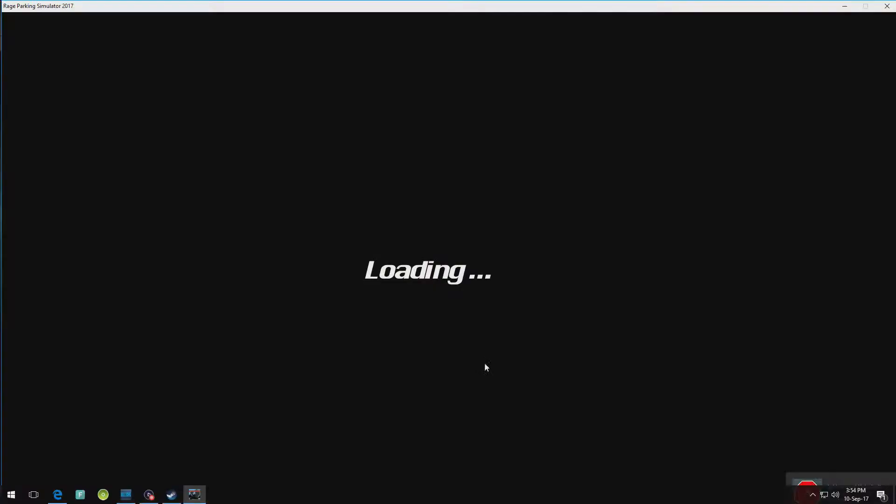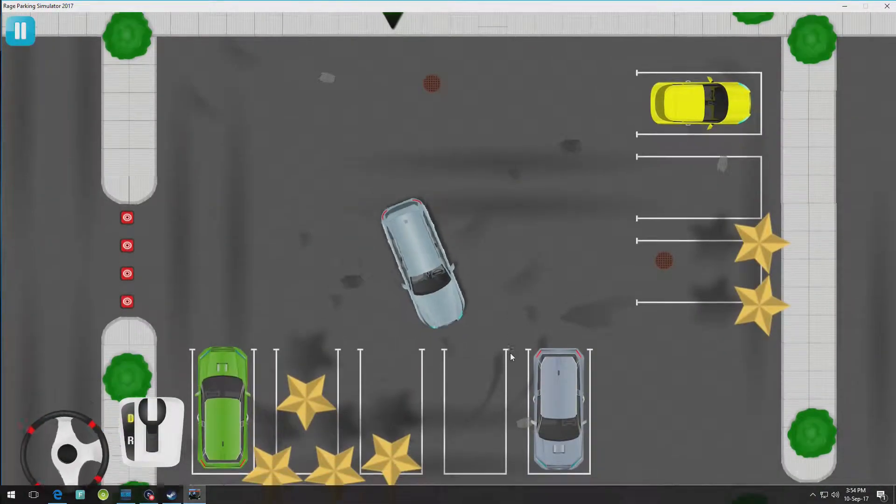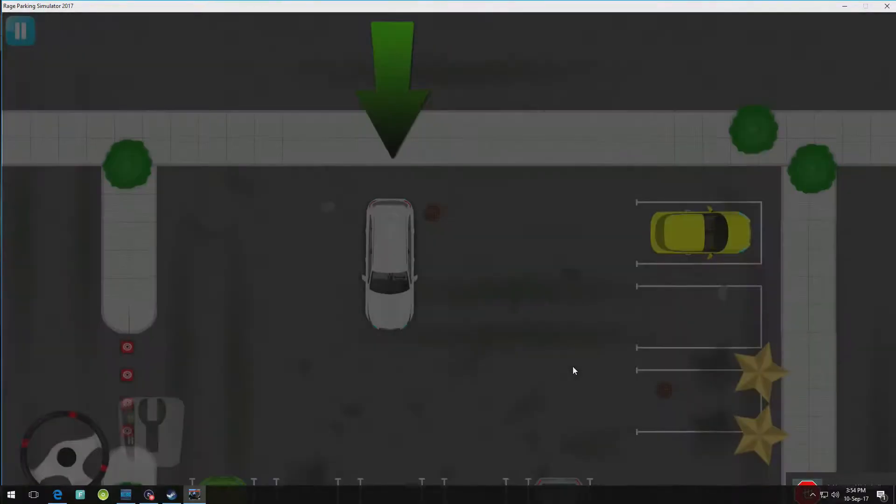This is a quick guide for earning all of the achievements in Rage Parking Simulator 2017. All you need to do is crash 249 times. Yep, that's it.